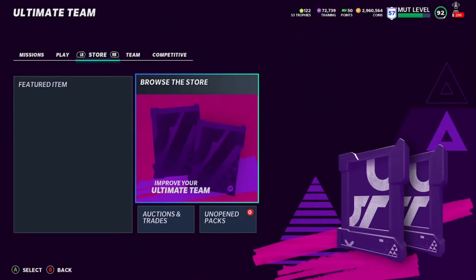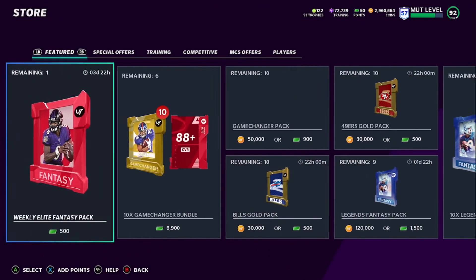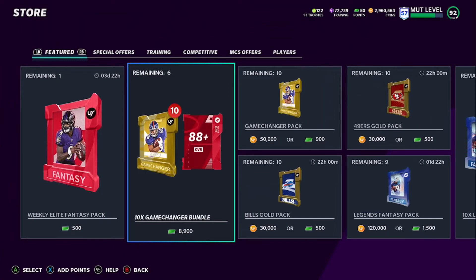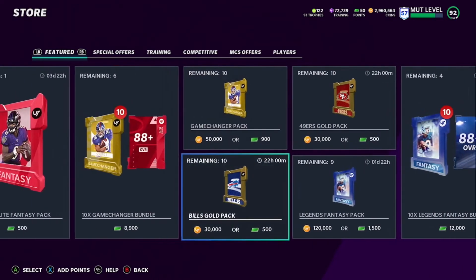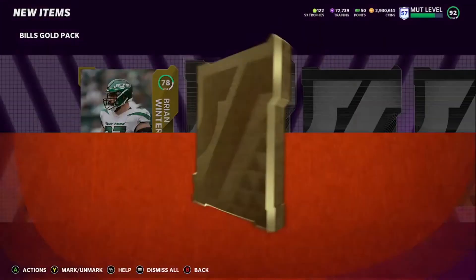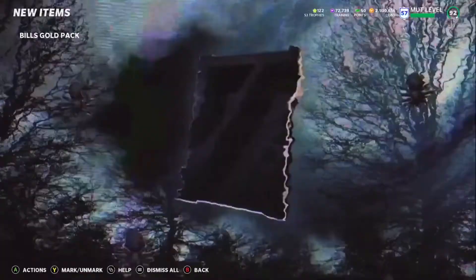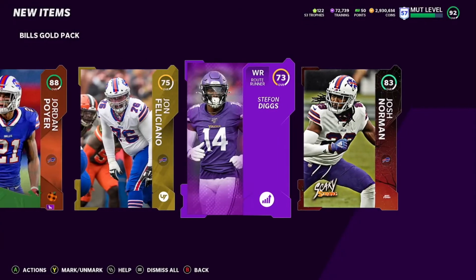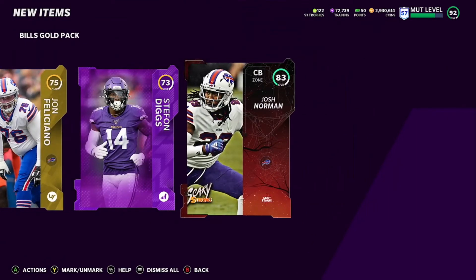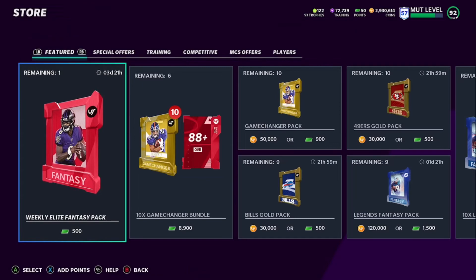Come back to the store — the 49ers gold pack, Bills gold pack, and Game Changer pack all have the same animations. Let me show you what's coming out of some of these packs. We open up the Bills pack for 30k — boom, you got a gold, a Harvest 88 Power card, a Power Up Diggs, and a Most Feared Josh Norman. These are the cards you can see other YouTubers pulling from these packs. Go to the auction house and search for these cards: 82 Josh Norman Scary Strong, 88 Power Harvest card — you can find cheap deals.